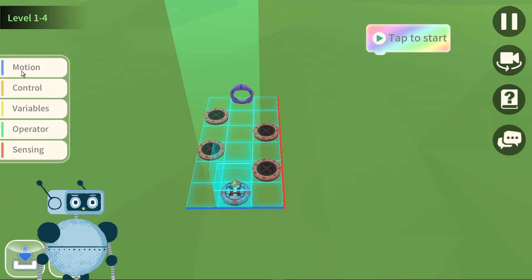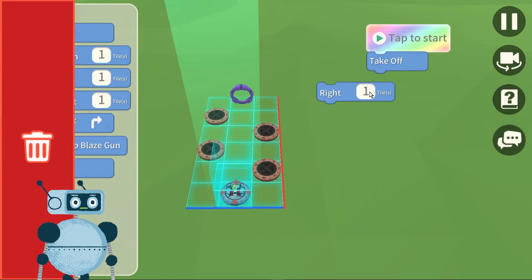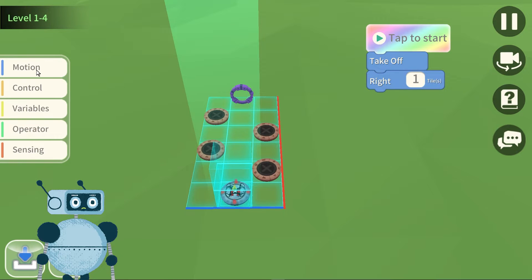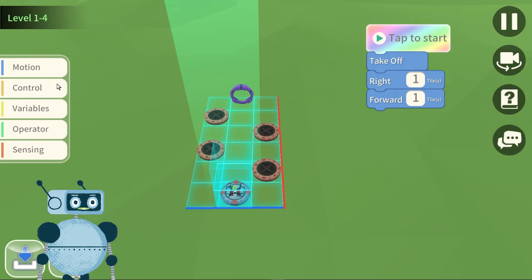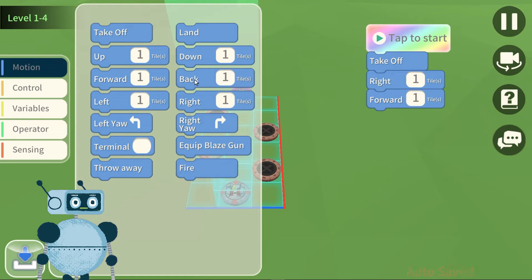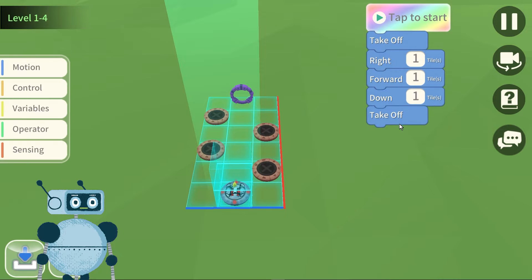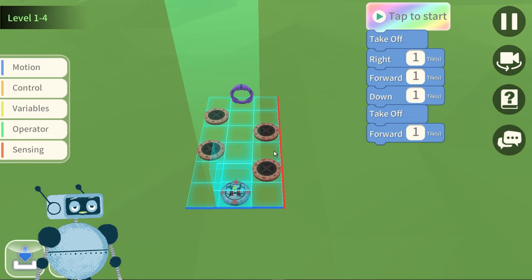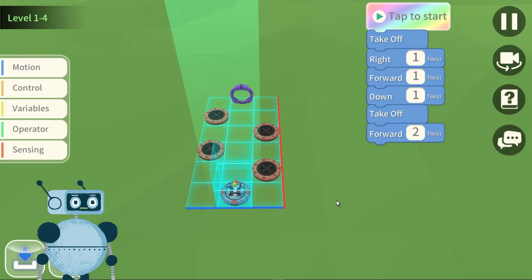For the moment, let's try a classic route. We select and drag takeoff. Let's move to the right by 1. Let's move forward 1. We can directly activate the landing pad — we have to touch it, so we have to go down by 1. At this point we have to take off again. We need to advance 2 to reach this other landing pad. Let's go fast — it's a bit long here, but it's very simple.